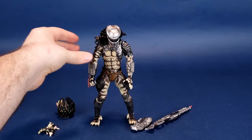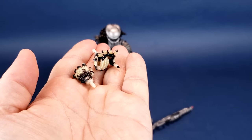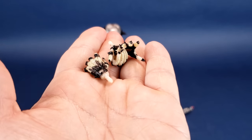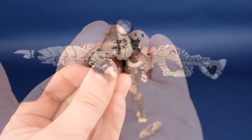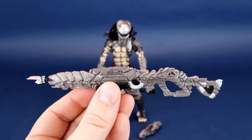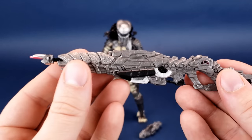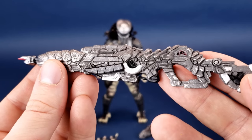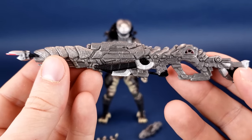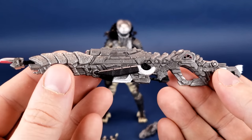He comes with a whole series of interchangeable hands. A lot of these will play some significant role when we look at his larger plasma rifle, because a lot of these hands come into play for that. The thing I really want to spend the most time talking about is his long-range blaster rifle — by far the coolest of the accessories that come included with Scout Predator, and likely going to be the way I'm going to display the figure as well.